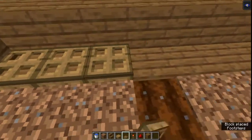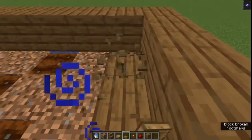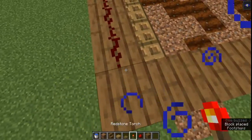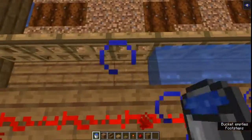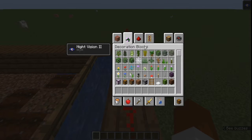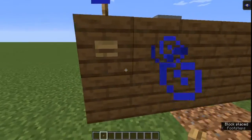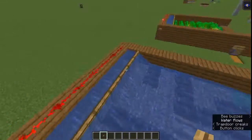Next we're going to put trapdoors. Arrange your trapdoors like this, then put your redstone dust here and your torch there. This should open everything up, and once everything's open you can start putting in your water. Next, you're going to use a wooden button. It's better to use a wooden button rather than a stone button because the tick time is actually much longer with a wooden button, so it makes harvesting a lot easier.